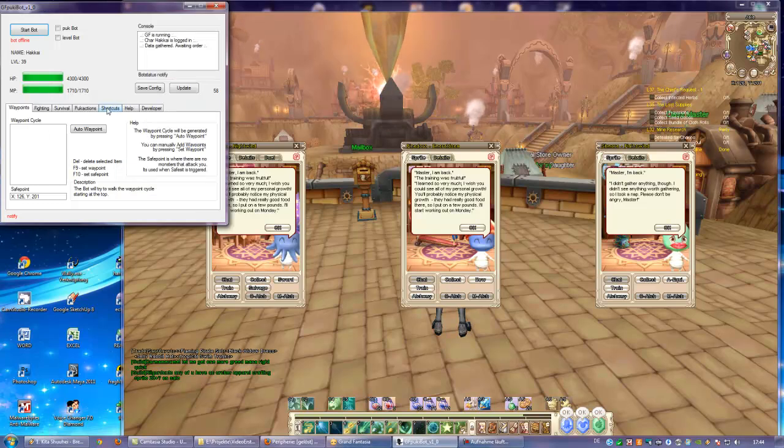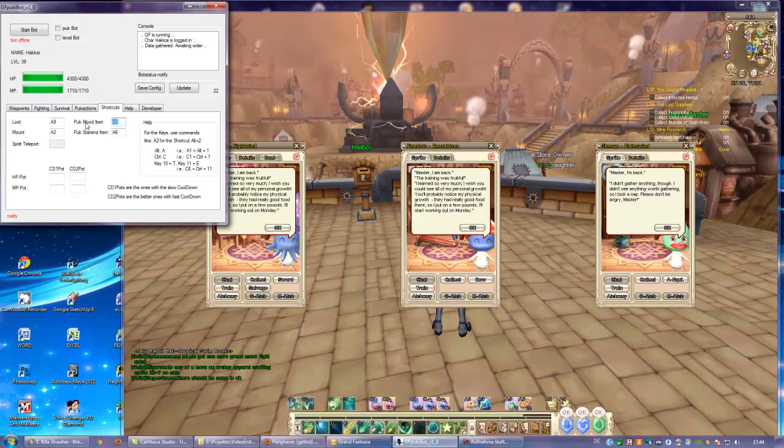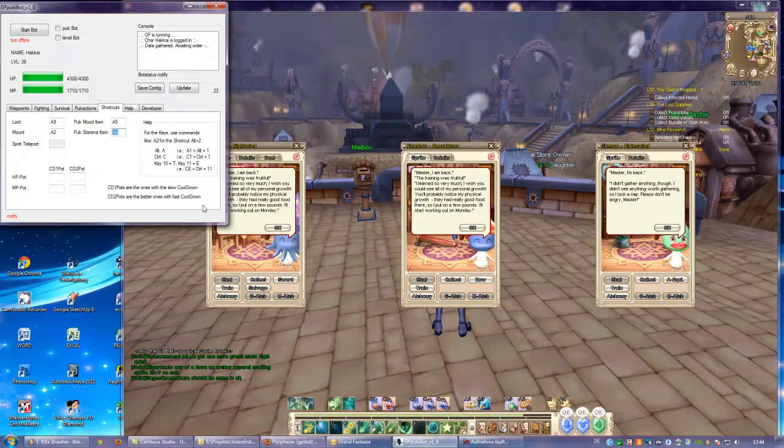Then we go to shortcuts and make sure that those two shortcuts are correct. A5 for mood item is this one — this is the mood — and it's A5 and A6 for the stamina item. So those both are correct.